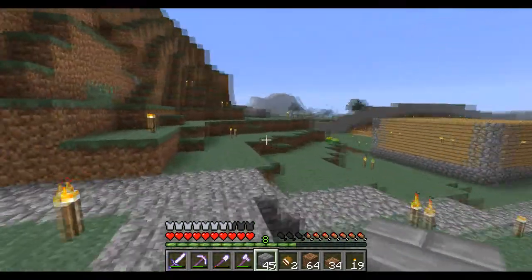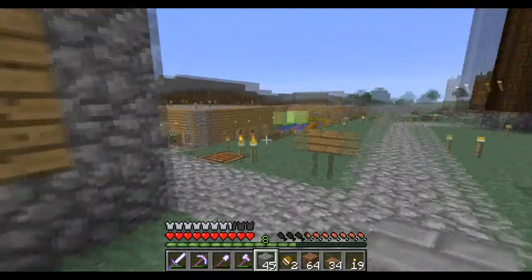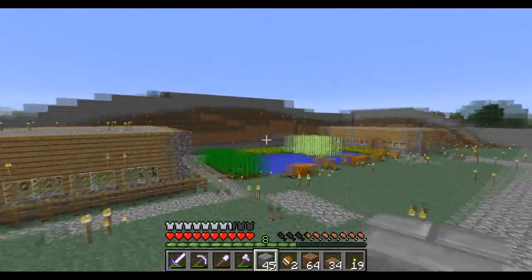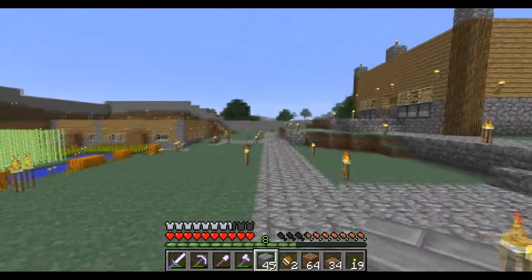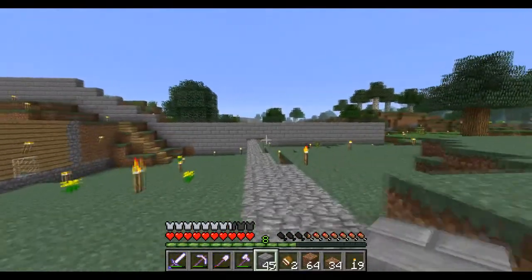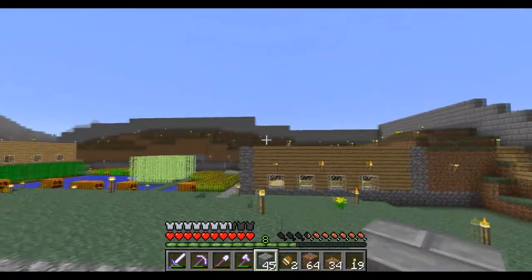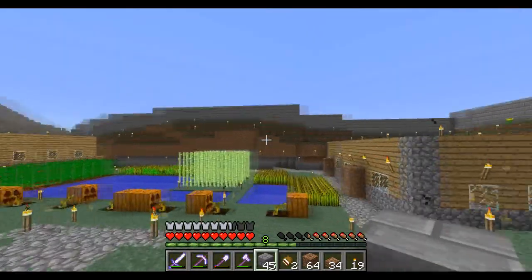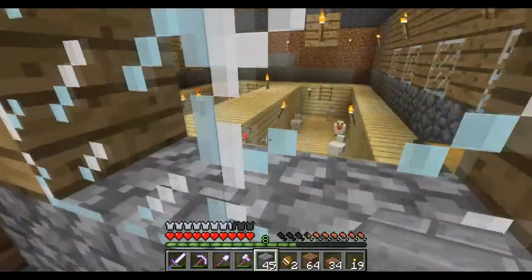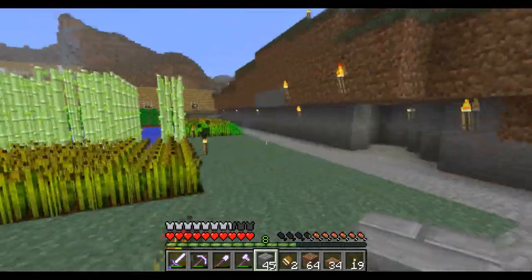It feels great already because once I get this all fixed, I won't have to have these dirt blocks in front of all the animal pens. I'll show you what it looks like — well, it kind of looks like it's not finished. It's just a wall. But yeah, that's going to be nice. How you doing, chickens? And my sheep, are you guys okay?